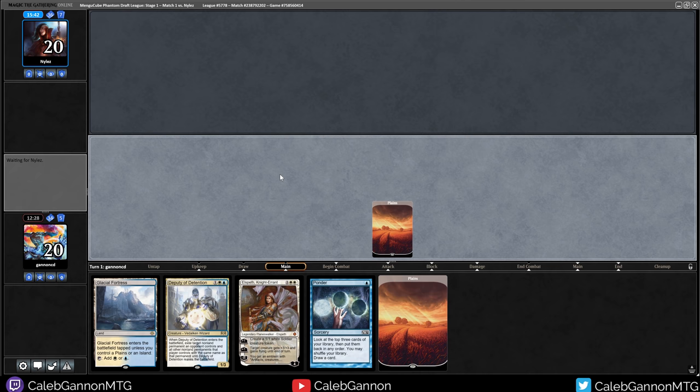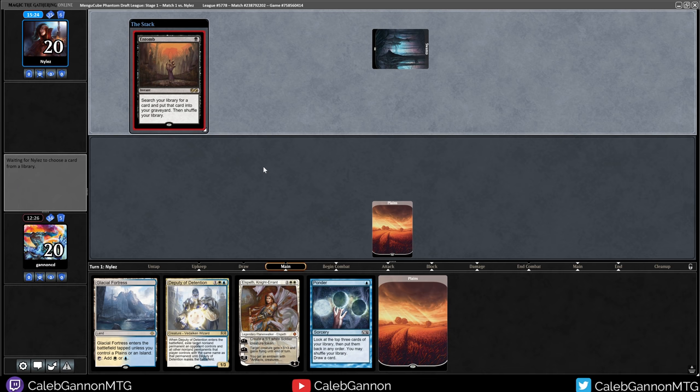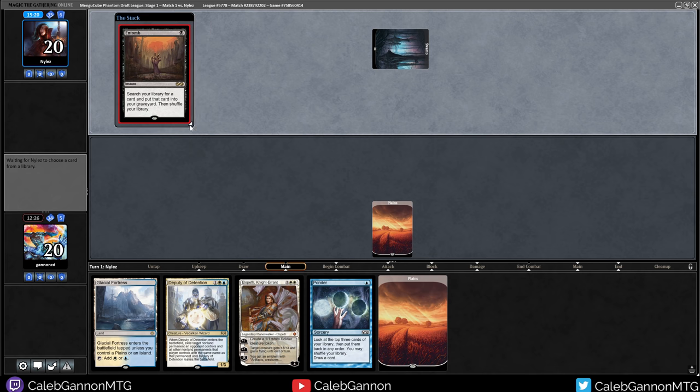Leading with Plains versus Glacial Fortress is roughly the same, but this makes them scared of Mana Tithe whereas Glacial Fortress doesn't. So I think it's just better to play Glacial Fortress. They've had turn two reanimate almost every single game.